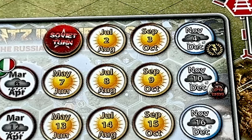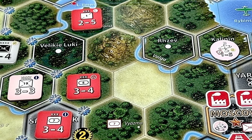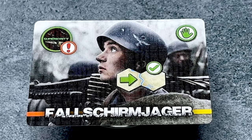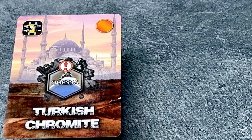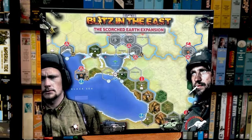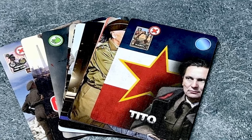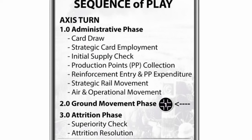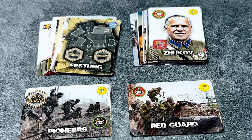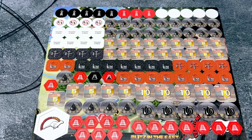Each turn in the game represents two months and units are mostly armies and corps on the Axis side and fronts and armies on the Soviet side. The game uses cards to recreate certain strategic and tactical events. Most cards have lasting effects on the game until they are cancelled by another card or other circumstances. Scorched Earth is the expansion for Blitz in the East and it adds rules, counters, and cards to the base game. Today we will be going through the base game's sequence of play as well as the strategic and tactical event cards and their effects. We will also take a look at the Scorched Earth expansion with its rules, counters, and cards.